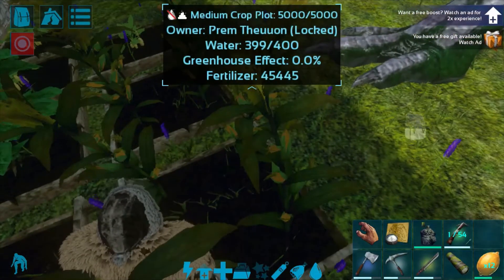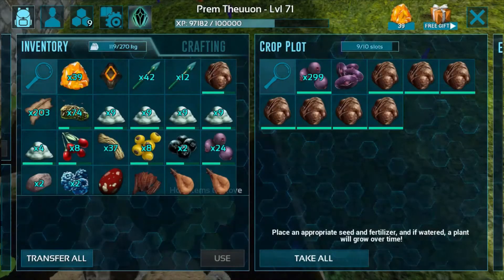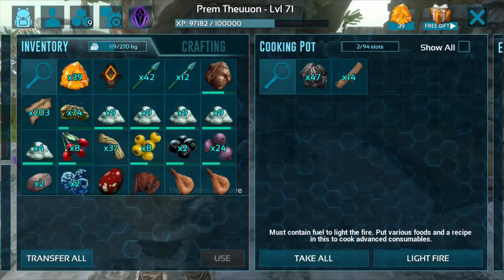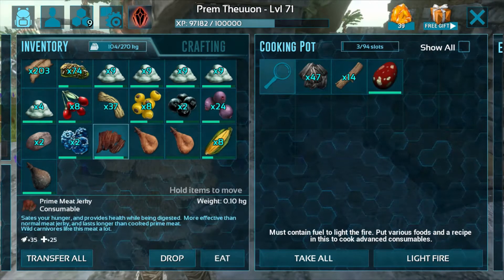You will need long grass — I have long grass. You will also need two major berries. The major berries go with a big egg. You will need a Rex egg, a water skin, and a primate.